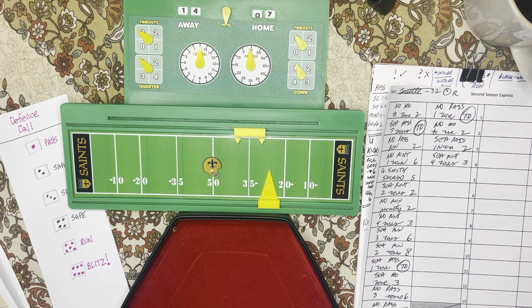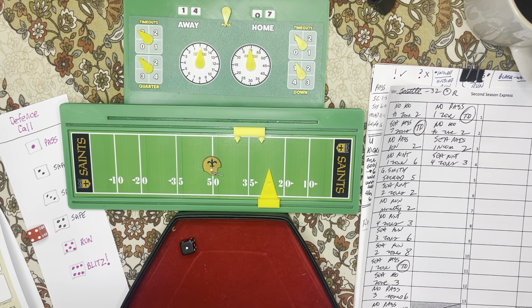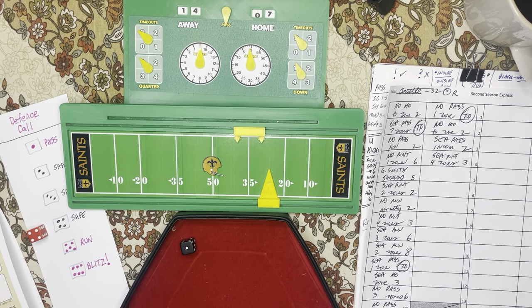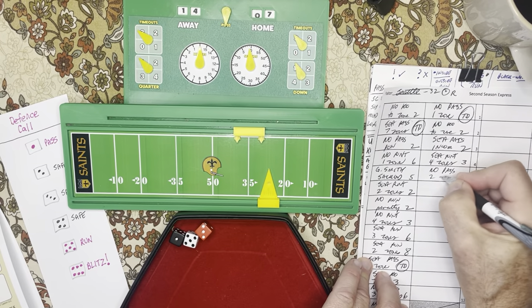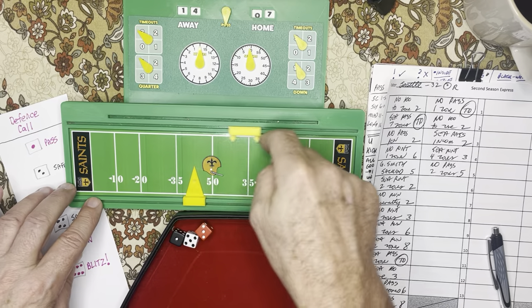Maybe I'll finish it off with this last sequence of downs — see if New Orleans can tie it up. Hopefully you got an understanding of how to play Second Season Express. They've been having success in the air, let's keep throwing the ball. Four is going to be safe — pass against safe. You have a bunch of different charts: pass against run, pass against blitz, pass against pass, pass against safe, so you get quite a variety of play calls. Pass against safe, number 15: passer grade B or better. Dalton is a triple A, so the answer is yes — it is complete. The gain is two zones, so New Orleans passes for two zones. Now in zone five.